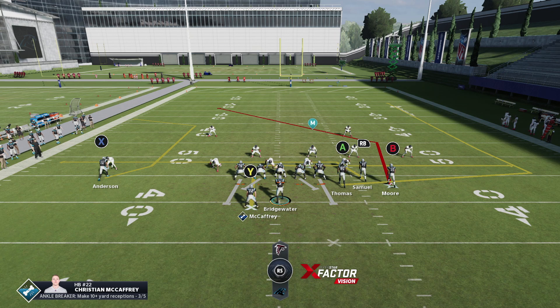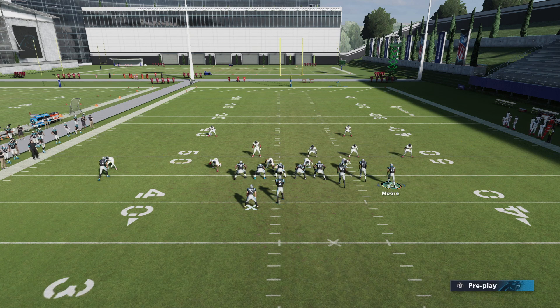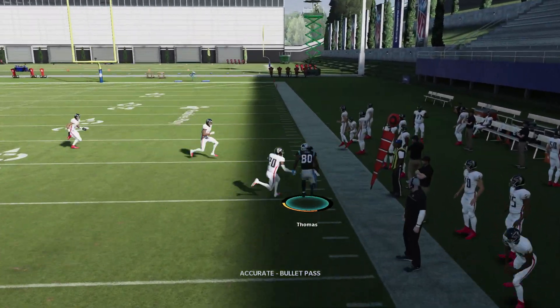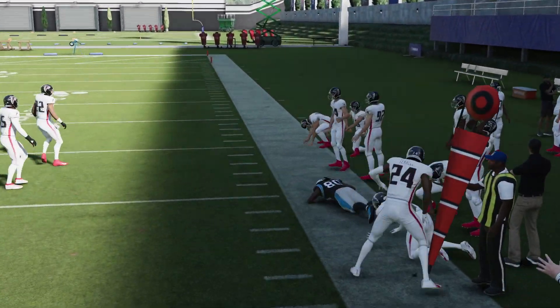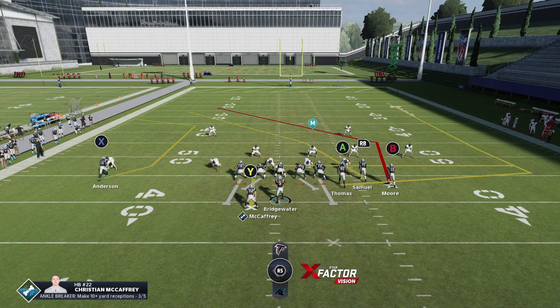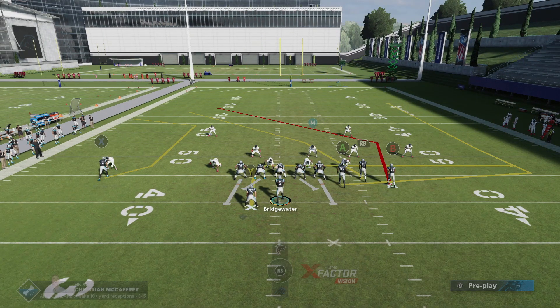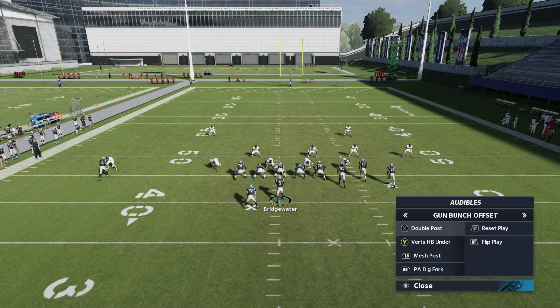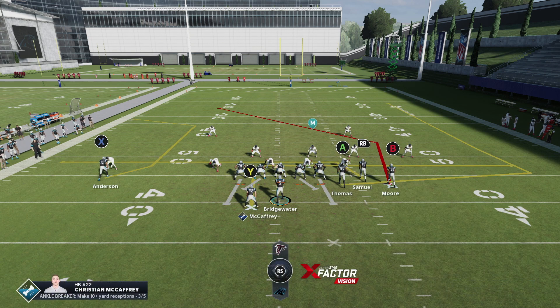Against Cover 3, you want to attack the flats as well as the post routes. You've got a couple of extra routes — the first being the flat route with the tight end. Every time you throw this flat route, it's important you throw it before he brings his cut up field. The good thing about his little wheel route is it goes all the way to the complete outside of the field, so you have a lot of time to throw that pass. The reason you want to leave him on that rather than putting him on a flat is that the flat stops at the numbers — you want the tight end's flat route to go as far as possible so the zones drift up field.